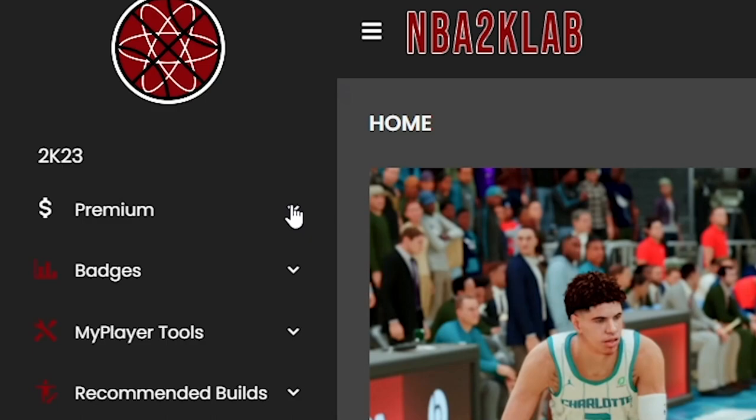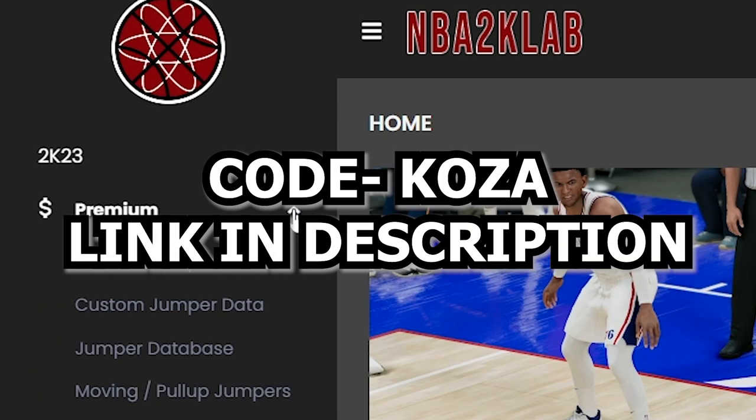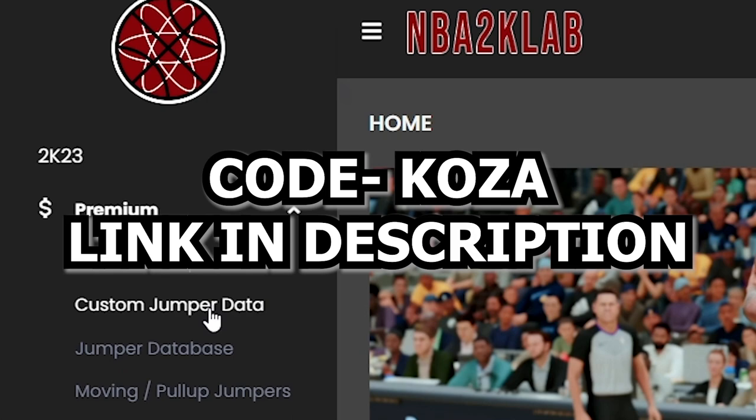If you want to grab a 2K Labs premium membership, you can use code KOZA for 20% off. They have the exact green windows, the exact make percentages for all the jump shots, and even the best animations in the game. So if you don't want to watch content creators like me, you can have the full spreadsheet of all the stats right in front of you.